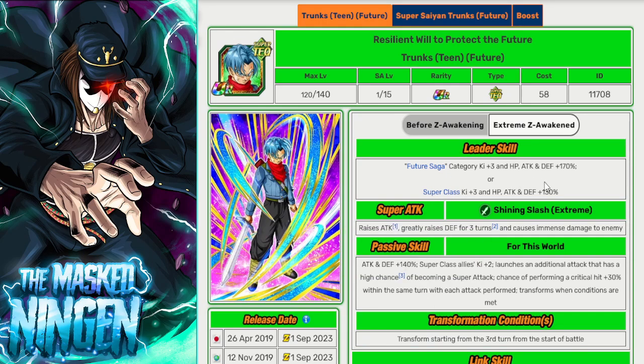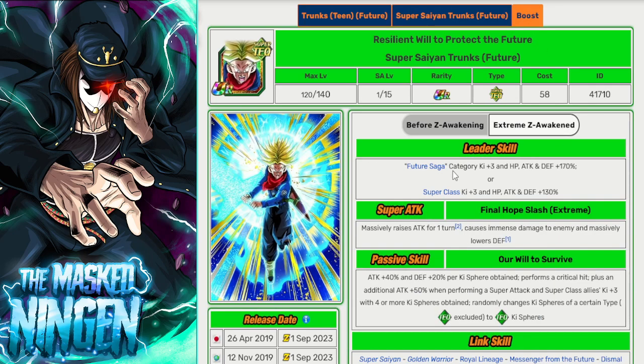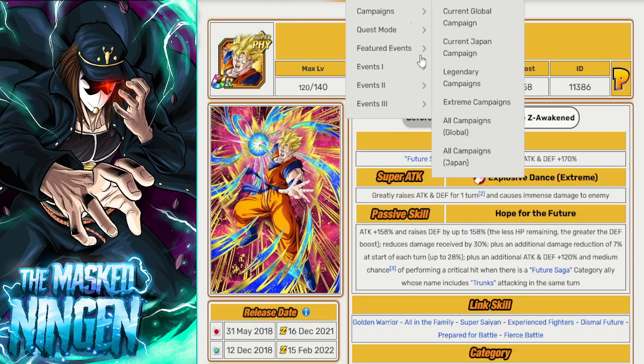Tech Trunks starts in base form with a 170% Future Saga lead. He's not a slot one unit but gets decent defense after a few supers, and in the last 15 stages has type advantage anyway. On the next turn he transforms into Super Saiyan Trunks with chances for extra attacks, then can reach the Sword of Hope form by turn five — which will basically be the finishing blow if the fight isn't over by then. Definitely worth running even if you want one of the 200% leader skills.